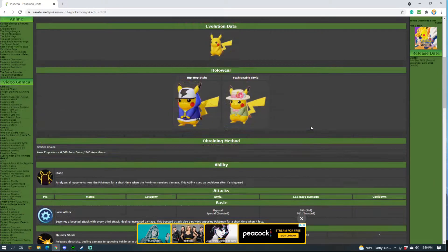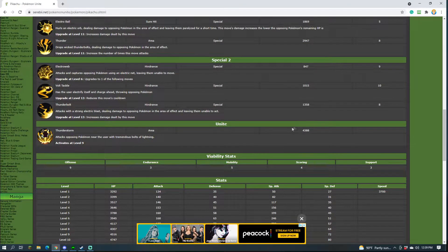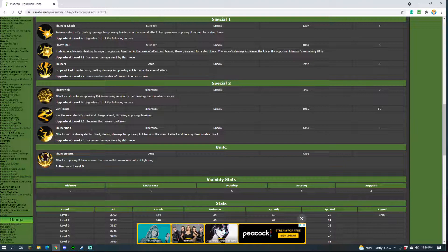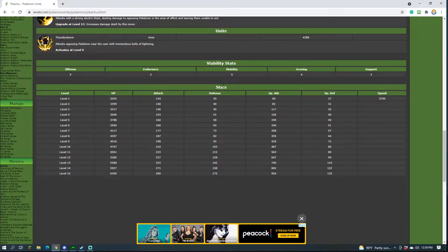Pikachu's Unite move does a massive amount of base damage at level 15 — it attacks opposing Pokemon near the user with tremendous bolts of lightning, basically an AoE lightning effect around you. The best synergy build is probably Thunder, Volt Tackle, and Thunderstorm, but my favorite and most consistent build is Electro Ball and Thunderbolt. I like the range damage, sitting in the back putting out constant DPS and hindrances to enemies.